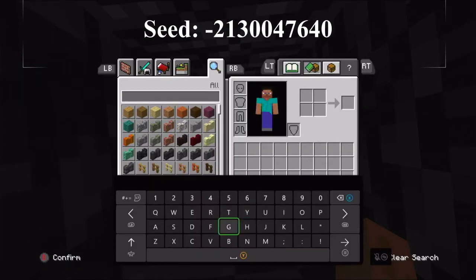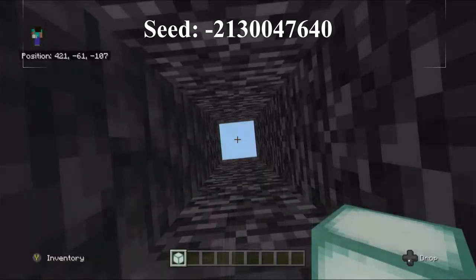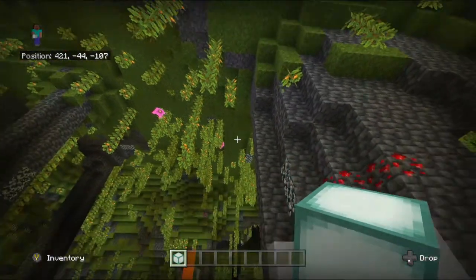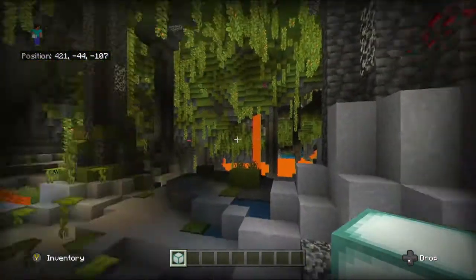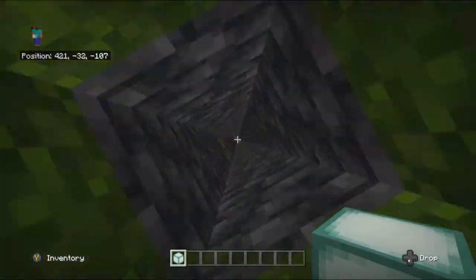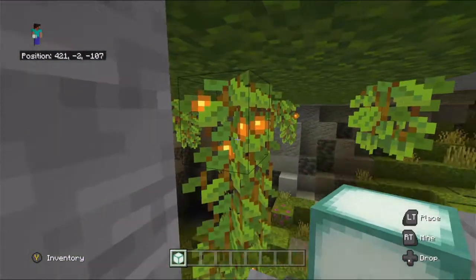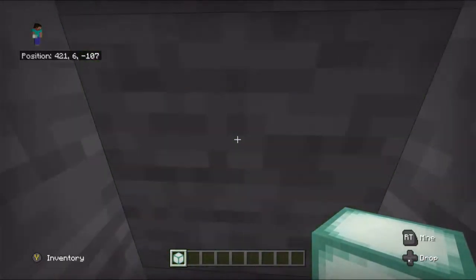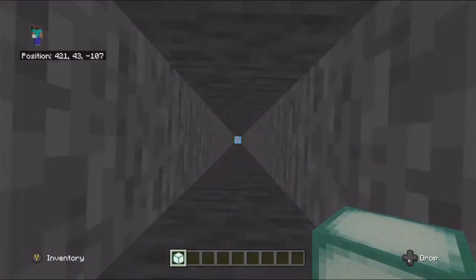It looks like we had a lush cave — and we did. I haven't seen a lush cave at spawn in a while. You get clay so you can make bricks, even terracotta and glazed terracotta — if you put the clay block in a furnace you'll get terracotta, then if you combine it with dye you'll get dyed terracotta. You get a range of biome blocks, so you don't necessarily have to go out to the Badlands to get it.